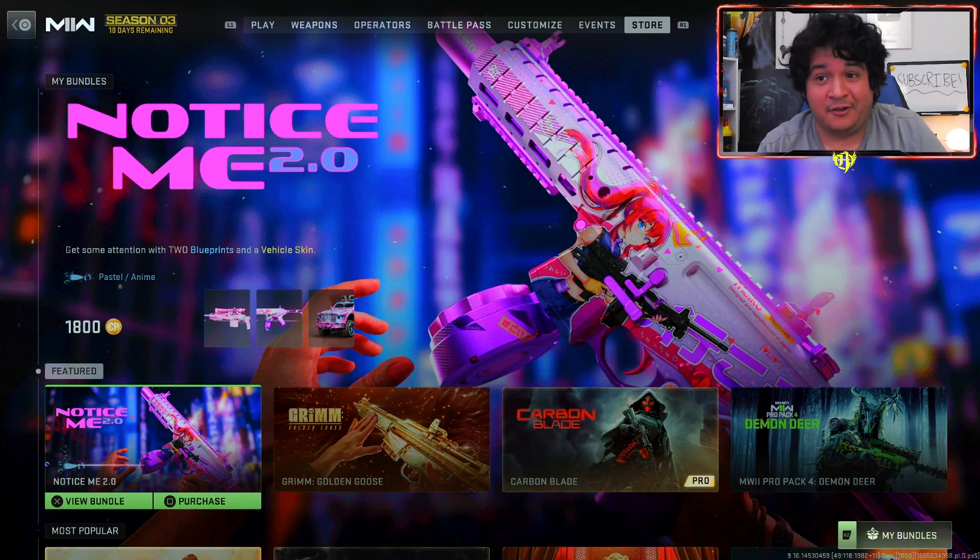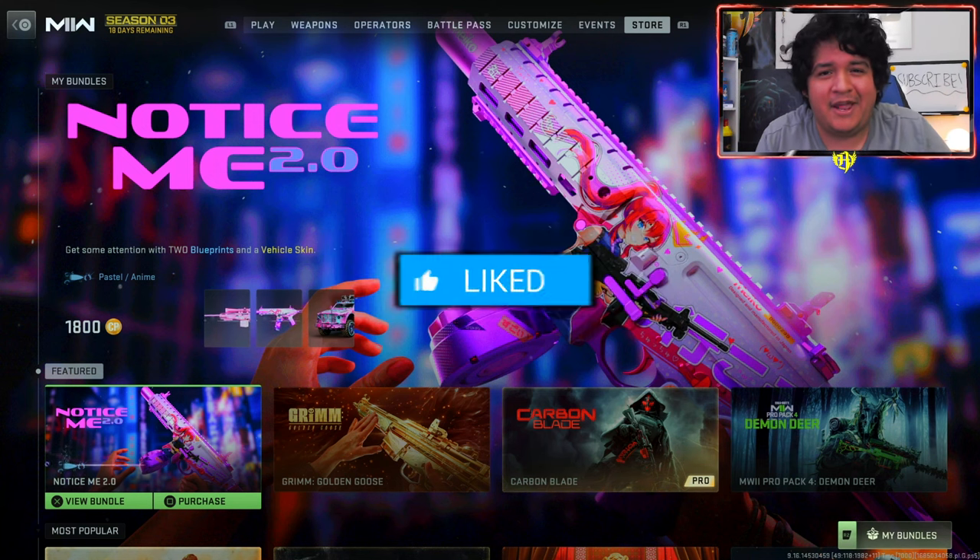With this 2.0 bundle we actually have two anime tracer guns — an anime tracer for the SAB or SPR, and an anime slash tracer Bass P. If you guys are excited to see this bundle in full, see how camos look on the guns, and see anything secretive about this bundle, make sure to drop a like on the video.